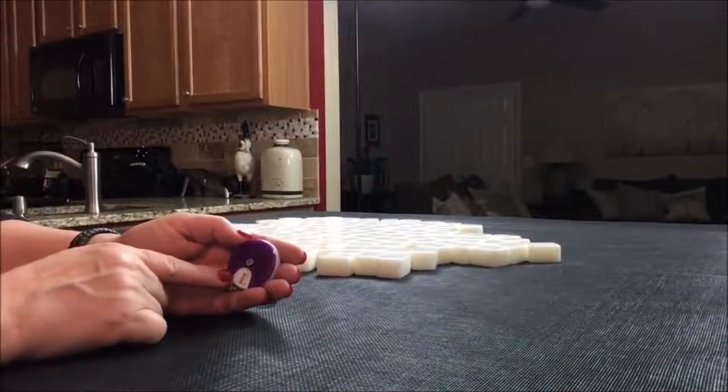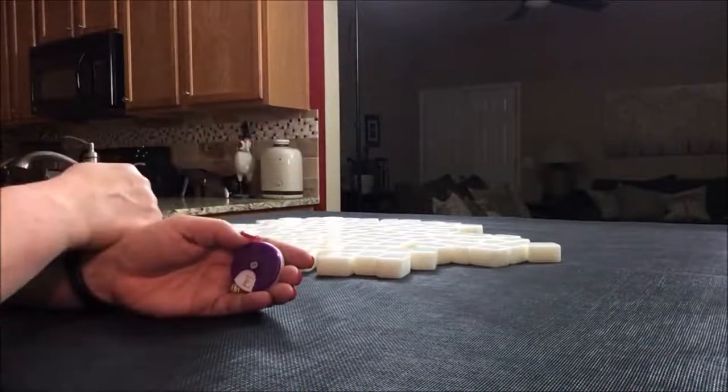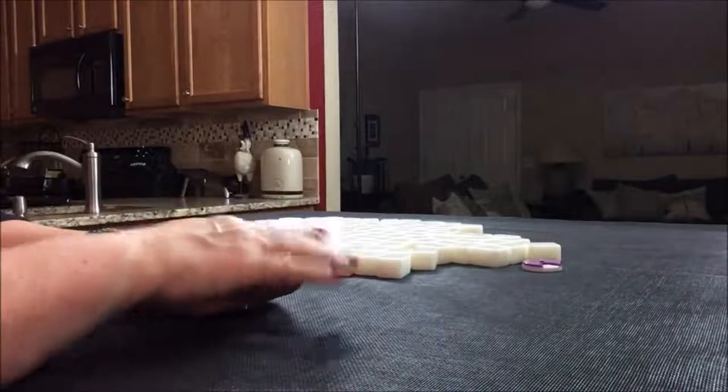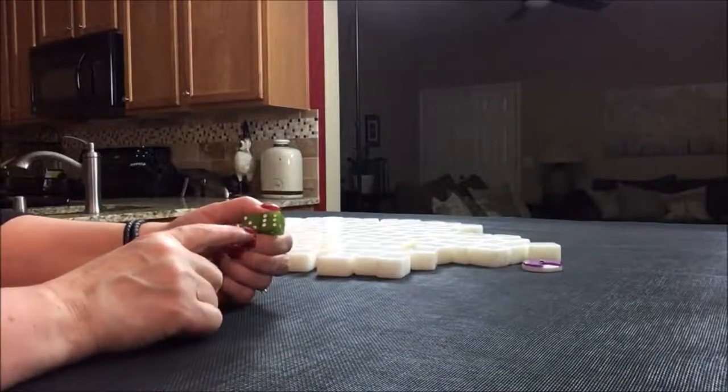We're going to do four rounds, one for each wind of the round: east, south, west, north. We're going to start with east round and then roll the dice to randomize which seat we're in. For this random pull, we're going to say we're in east seat.